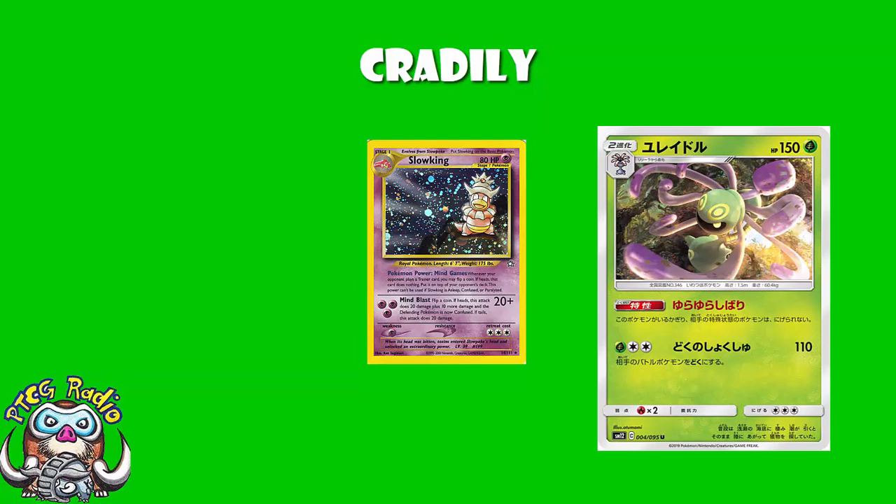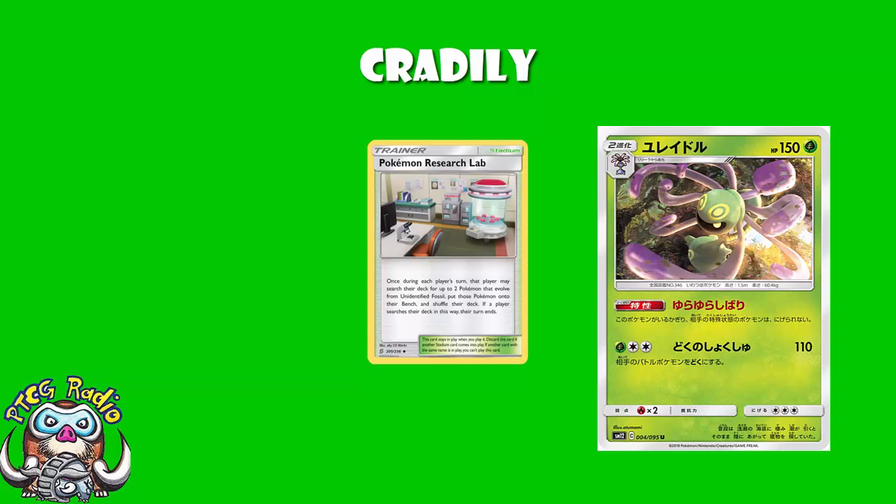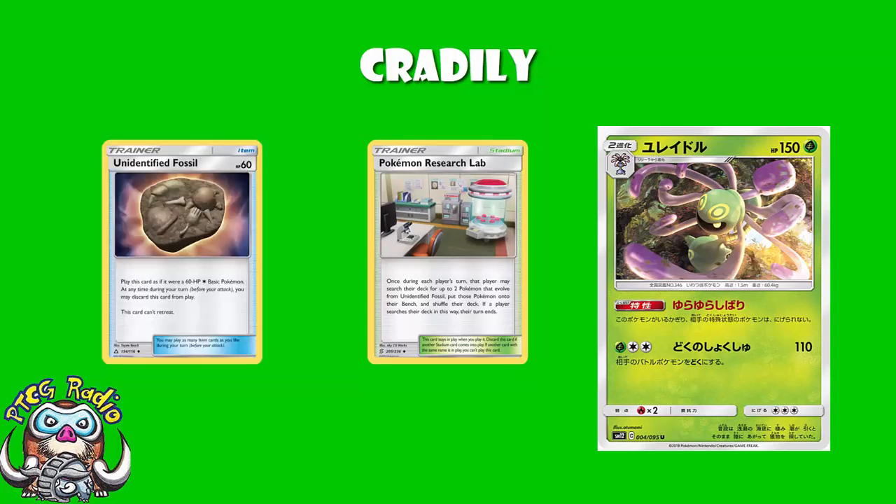Cradily is no Slowking, but it's not a million miles away. Because here we have an ability which is pretty huge. Now, you need to be able to get Cradily out, so I think this is still probably reserved for decks that are playing Pokémon Research Lab. Otherwise you're mucking about with Unidentified Fossil and evolving up into a Stage 2 and it gets awkward. But if you're playing Pokémon Research Lab, go and grab yourself a Lileep, and then at some point during the game you evolve up into Cradily and stop your opponent retreating if they're affected by a special condition. Which really leads to two questions: what are their other options if they can't retreat, and how are we getting special conditions on there?